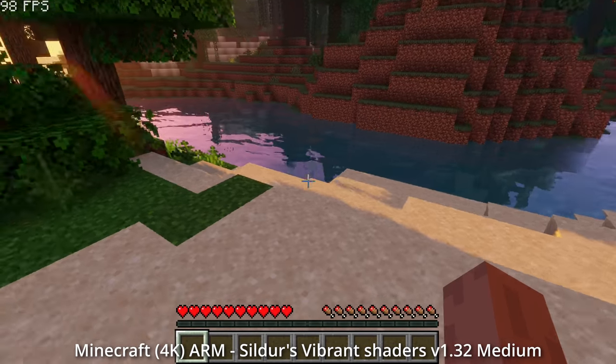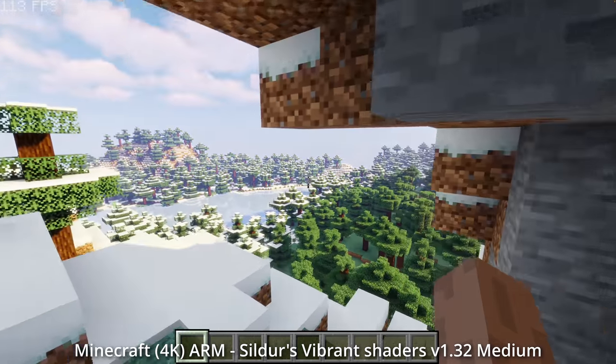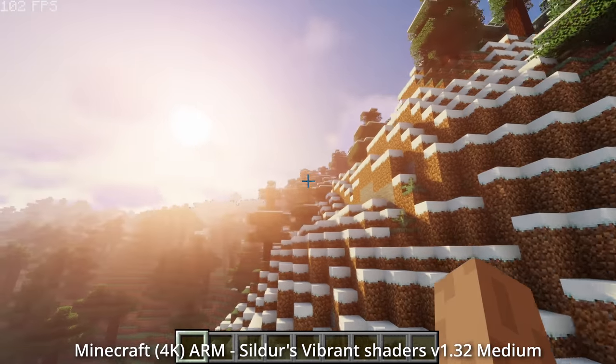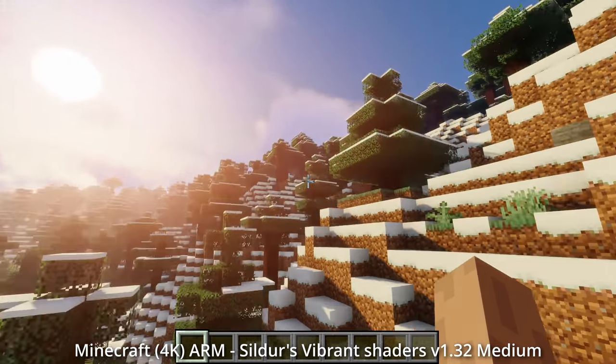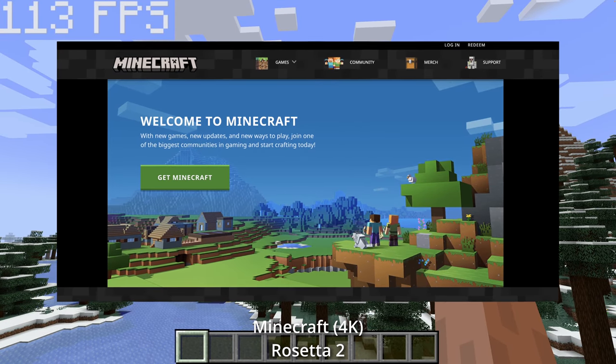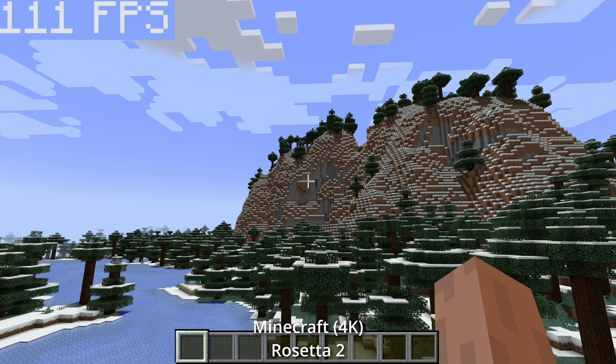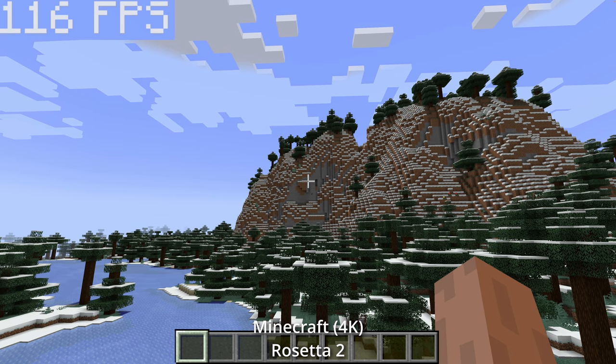So one of the best examples of native ARM performance improvement is going to be with Minecraft. Today we're going to be benchmarking Minecraft running at 4K and comparing the Intel versus native ARM Java builds. If you download the official version of Minecraft for macOS, you're going to be given the Intel build, which will run through Rosetta 2 and can run at a respectable 110 FPS at 4K resolution on default settings.